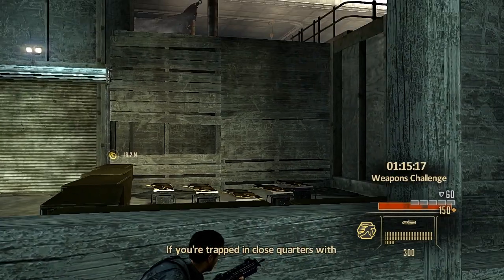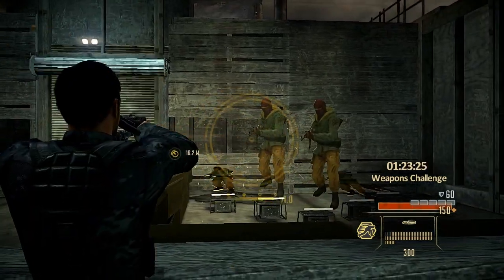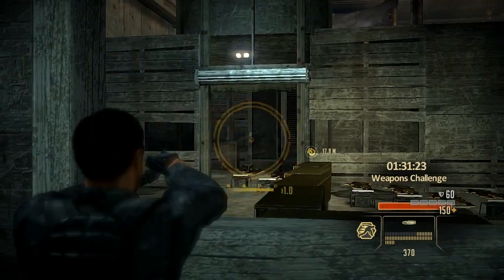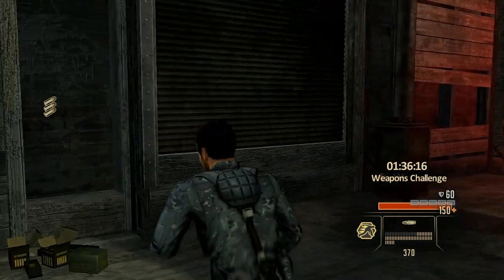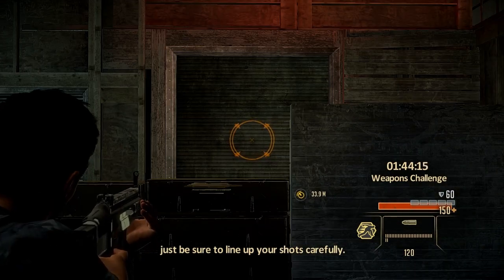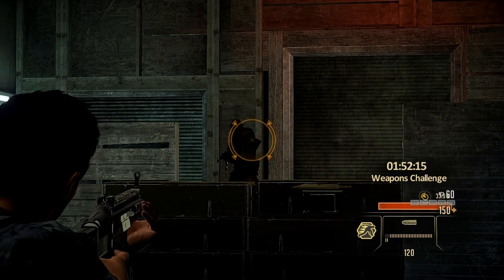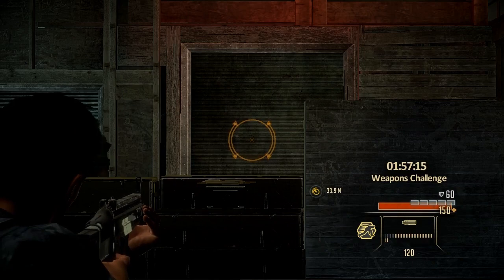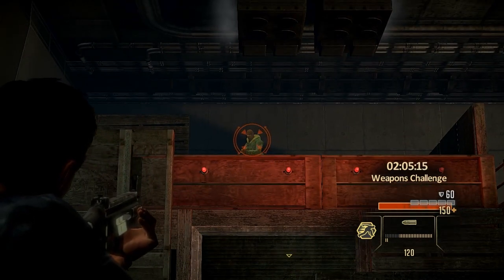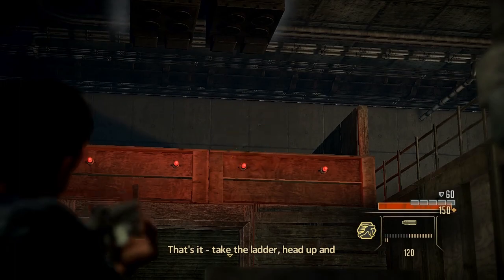Something interesting about the shotgun is that the critical attack actually increases even while you're walking — I believe this is the only weapon where that's true. Now for your submachine guns: if you're trapped in close quarters with multiple opponents, the SMGs can help clear the room quickly. Not subtle or quiet, but effective. For long-range encounters, the assault rifle is the key — it's accurate and powerful, so be sure to line up your shots carefully. The assault rifle reticle will shrink even when you're not focused on a target, but it'll grow every time you move. Watch for attackers from above — they may be out of reach, but not rifle range. That's it — take the ladder, head up and back. All done.